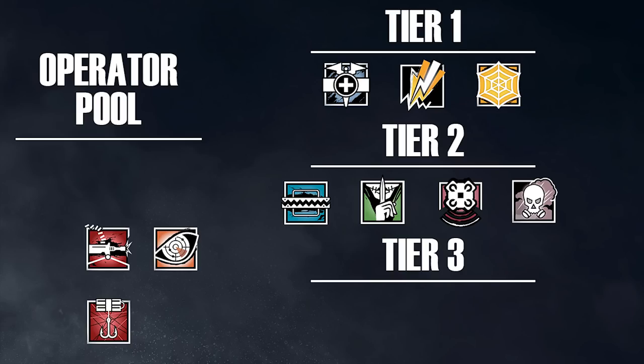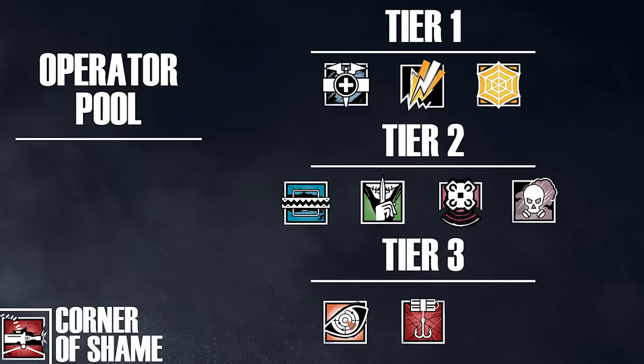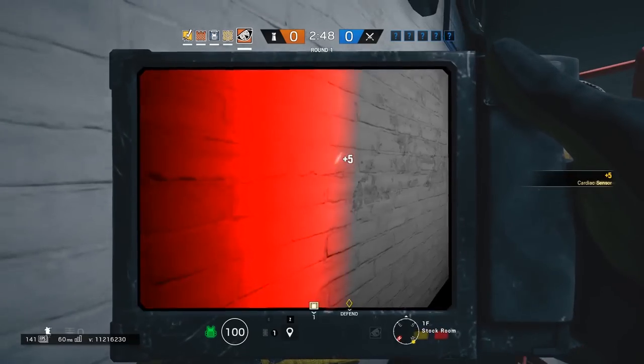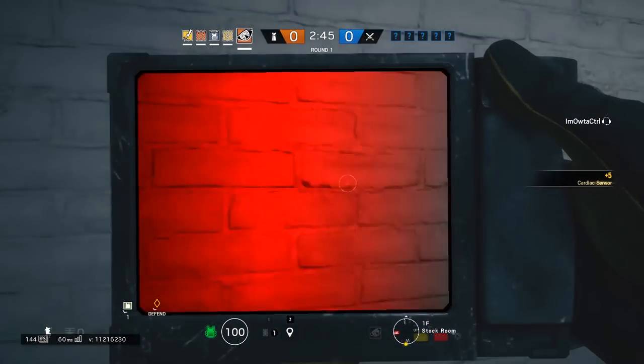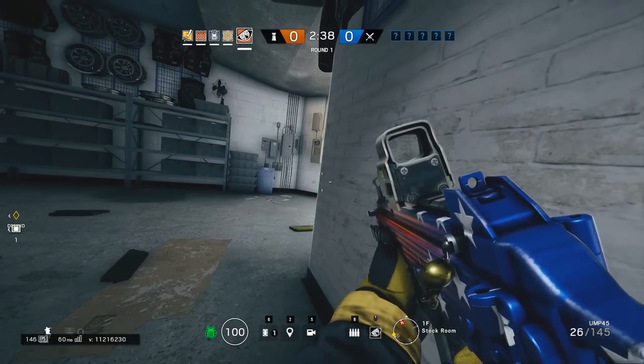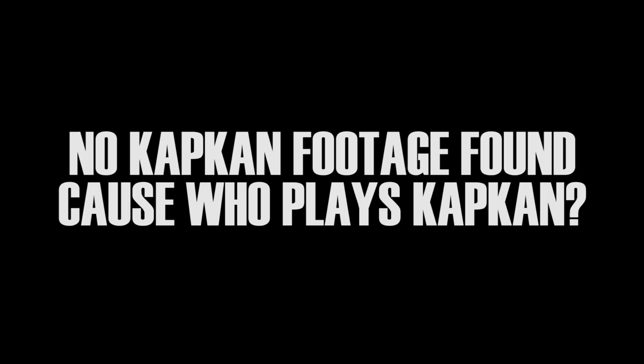Now the last tier: operators who should never bring barbed wire. These include Capcan, Pulse, and Tachanka — though Tachanka should really be on his own tier of operators you shouldn't pick in general. The alternative gadget for Capcan and Pulse is C4. For Pulse, it's easy to understand why C4 is much better — with his cardiac sensor, he can tell where enemies are and then use the C4 to blow them up through the floor or through a wall. There's really no logical reason to run barbed wire on Pulse. For Capcan, his gadget doesn't combo with barbed wire at all, because as soon as an operator breaks through a door and hits the Capcan trap, the explosion will destroy your barbed wire. It makes much more sense to bring a C4 and use it to get a kill or destroy walls on site.